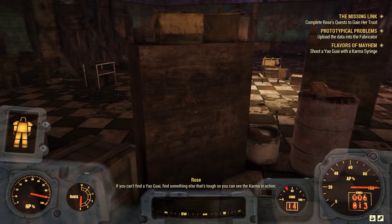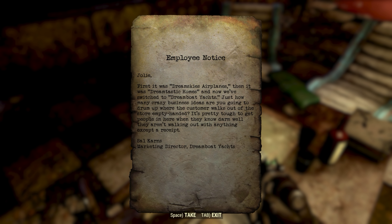Dreamboat owner's note: I don't care how crazy it sounds - wealthy people will buy anything when they're on vacation. Heck, I'd open a store that sold plots of land on the moon if it wasn't illegal. Don't worry about how the customers will get the boat while they're on a ski trip - just get them in here. Don't worry about it. Jolly McPherson, owner of Dreamboat Yachts. And yet, it worked.